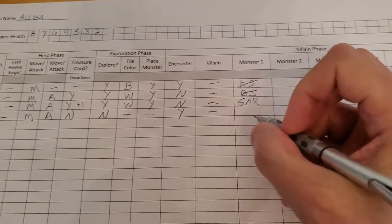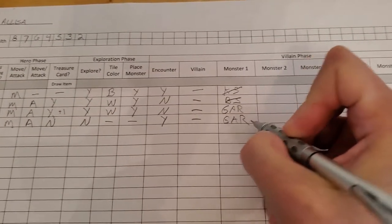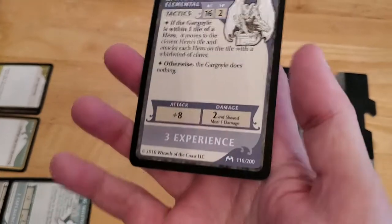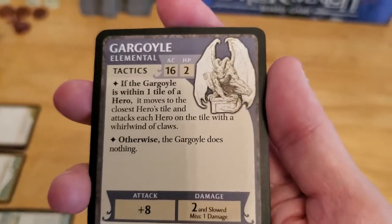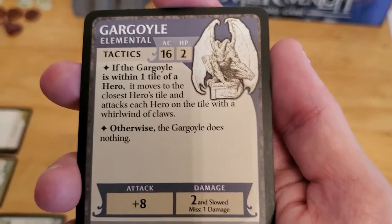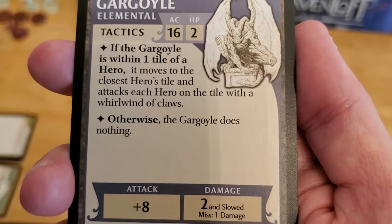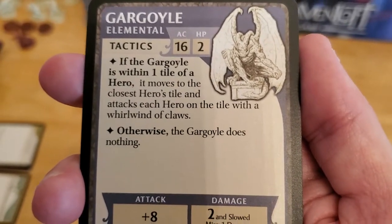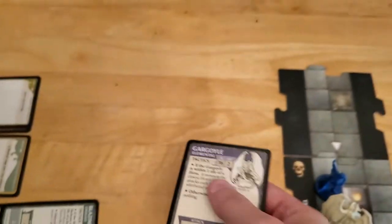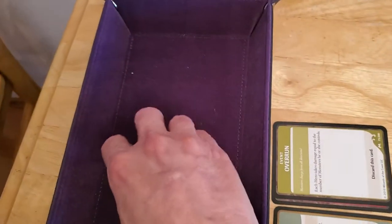There's no villain in the game at the moment, and the gargoyle is going to come back around for another attack. If it hits us we're dead and we'll have to revive in the next turn. The gargoyle is within one tile, so it moves to the closest hero's tile and attacks with the whirlwind of claws. We're going to roll for the gargoyle — hopefully we roll low.